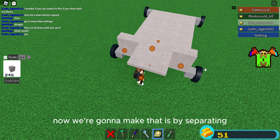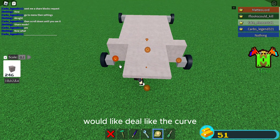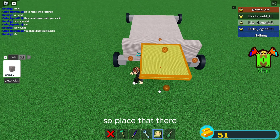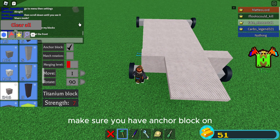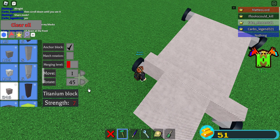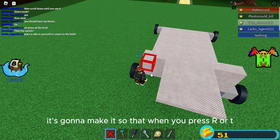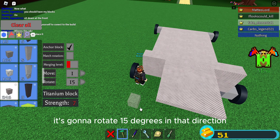We're gonna make that curve by separating the straight piece from the diagonal pieces — like how I did for my build. Place that there, then press the plus button. Make sure you have anchor block on or else this won't work. Set the rotation to about 15 degrees — that should be good enough. This means when you press R to rotate or T to tilt, it's gonna rotate 15 degrees in that direction.